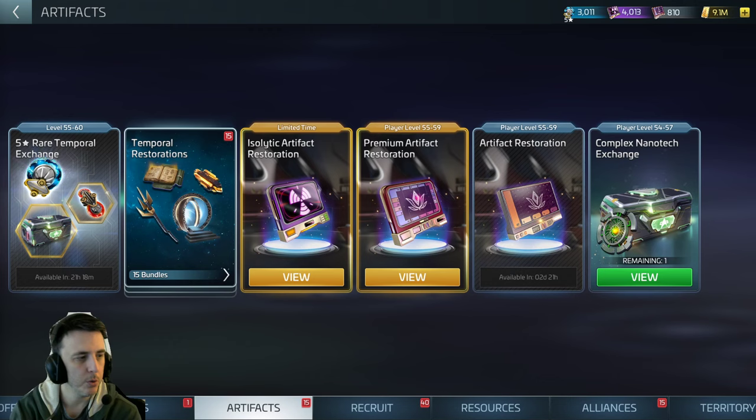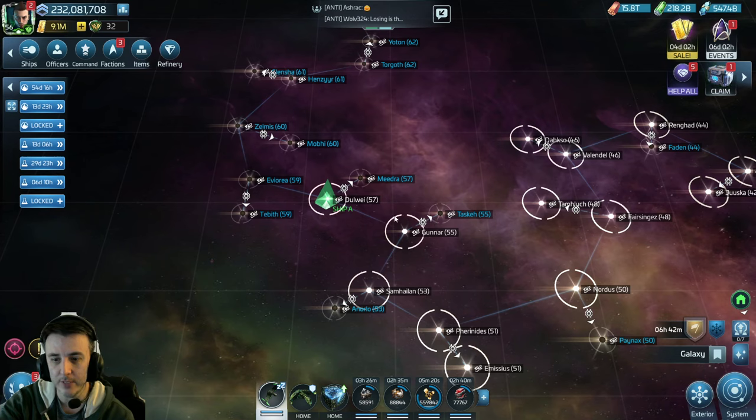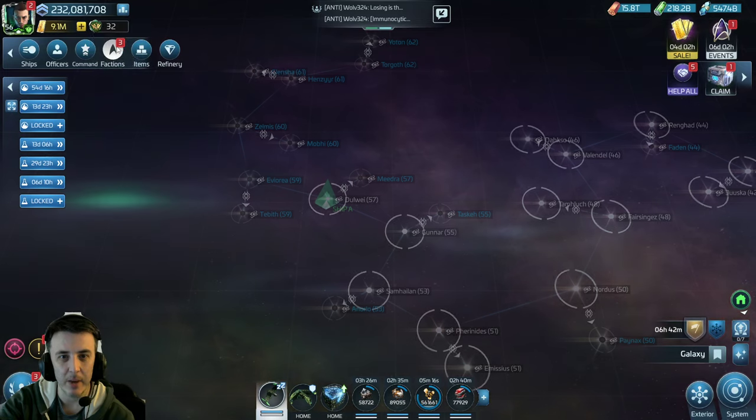Hello again Fleet Commanders! Just doing a real quick video here because we just got the brand new Zindi armadas added to the game this morning. I wanted to give you a quick update because these don't work the same way the other ones do. The armadas themselves are going to be harder — they're only found out in Zindi G5 space — and I wanted to point out a couple of things about them.